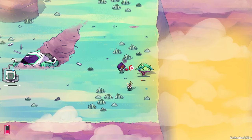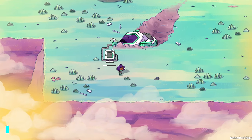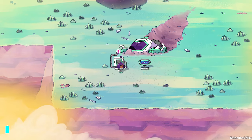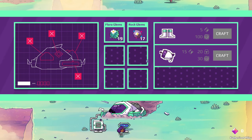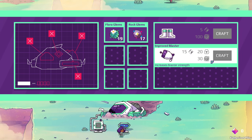We're a bit too greedy — overheating again. We head to the Glem Collector and deposit — that's a lot. We did it! We fixed something. Now we can see we have flora glems and rock glems. We've got boots that increase run speed, but we need 800 flora glems. I kind of wish these items were in color so we could recognize them better. We also need an improved blaster — 15 of one material and 20 of another.